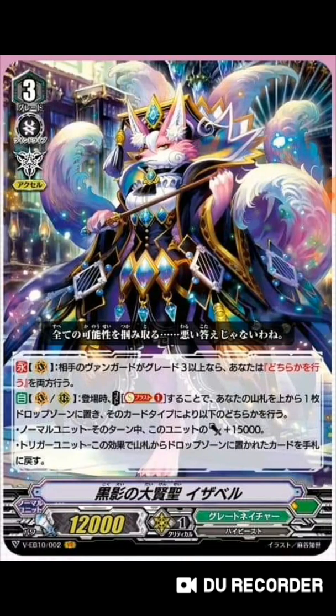The reason I'm saying that is because the new VR has been revealed: Holy Great Sage of Black Shadow, Isabel. She's Grade 3, Excel, and has the ability Continuous - if your opponent's vanguard is Grade 3 or greater, you perform both of the effects instead of just one of the effects. So you can actually use two skills at the same time with your Grade 3.